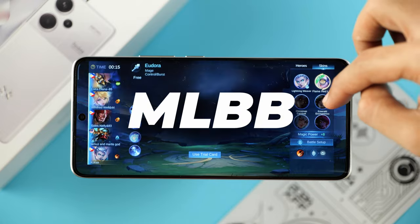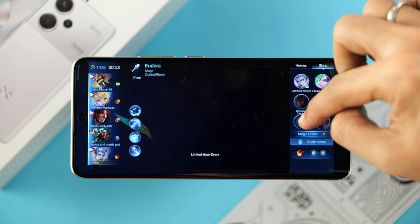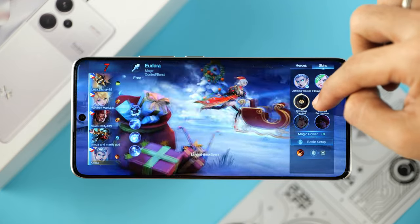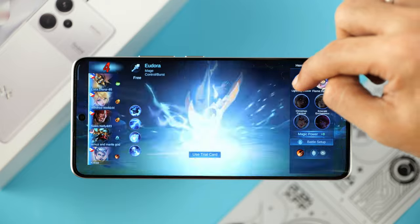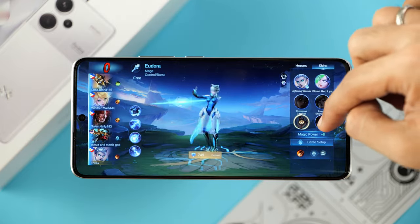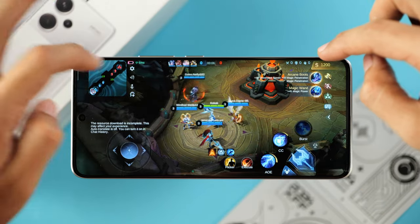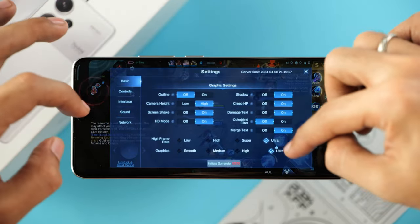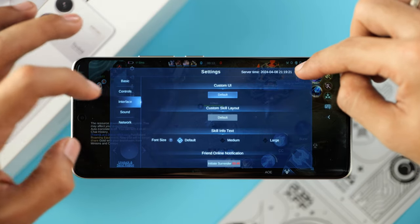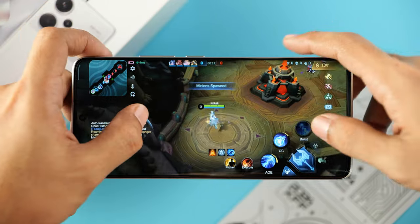We're at the matchup screen for Mobile Legends and switching between different skins to see how quickly it loads new skins — as you can see, it is almost instantaneous. We're now in-game. Let's quickly take a look at the graphics settings: we're running on ultra high frame rate and ultra graphics, which is about as high as you can go in this game.